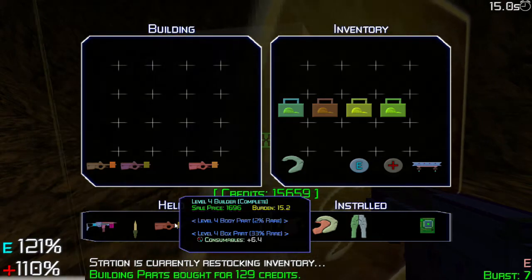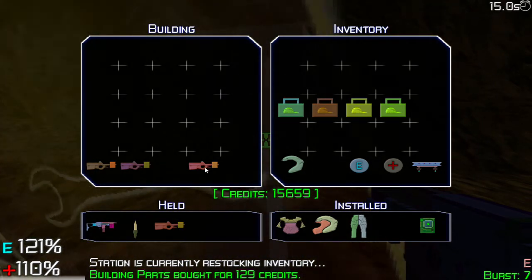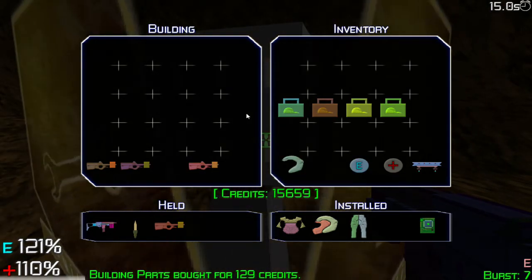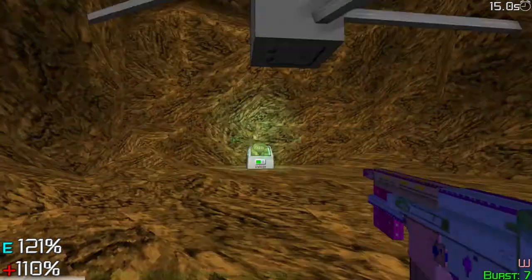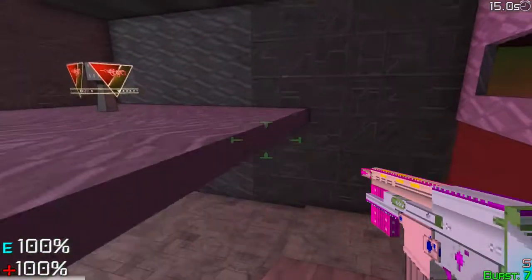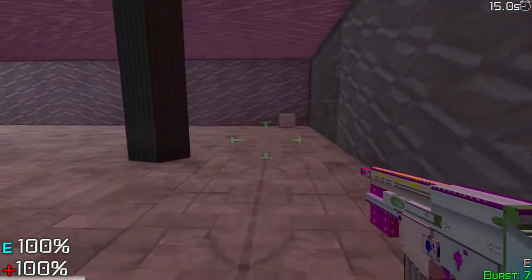Each container has 50 parts, so it's really inexpensive at this stage of the game. And of course you're going to want to get a tool. The first tool I came across was about 3,500 credits, which also is really not a lot.